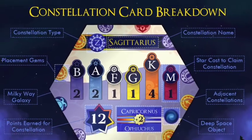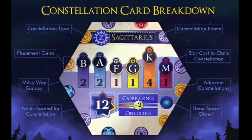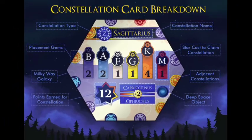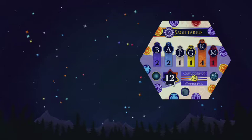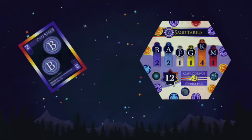The constellations in the game are hex tiles, and the information side contains everything you need to know to use it in the game. Sagittarius is a 12-point constellation. In order to play this, you need to acquire...